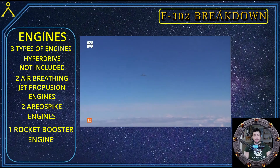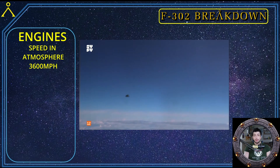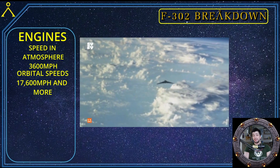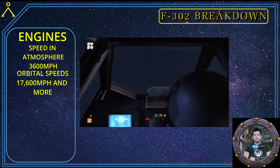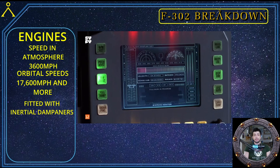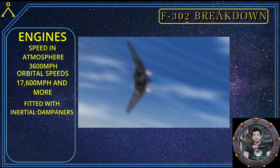The F-302 can reach hypersonic speeds of around Mach 6 in atmosphere, equivalent to 3,600 miles per hour, without the main rocket booster. With the main rocket booster it can obtain orbital speeds of around 17,600 miles per hour or more depending on the desired orbit. Due to its speed and maneuvering capabilities, it is fitted with inertial dampeners to reduce the G-forces on the pilot and co-pilot in tight turns at high speeds, giving the F-302 the maneuvering capabilities of an F-22 and the ride of a 747 passenger plane.